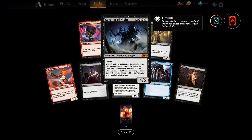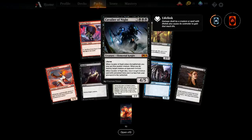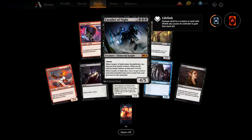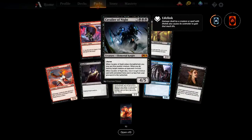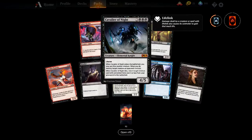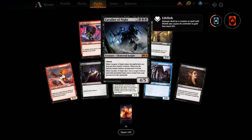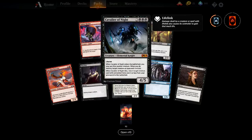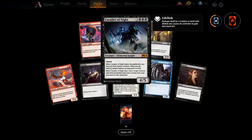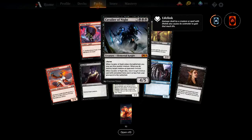Cavalier of Night — lifelink 4/5. When it enters the battlefield, you may sacrifice another creature; when you do, destroy target creature an opponent controls. When Cavalier of Night dies, return target creature card with converted mana cost three or less from your graveyard to the battlefield. Very good for reanimating decks. It's only five mana — same size as an Epicure of Blood.